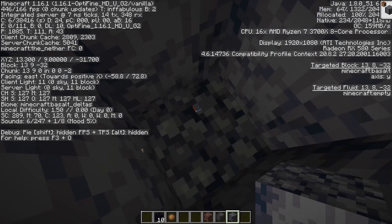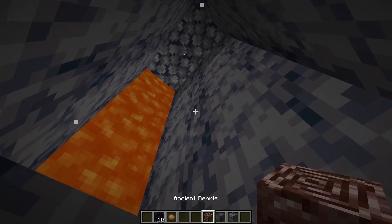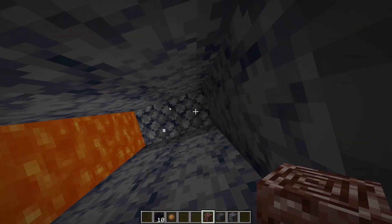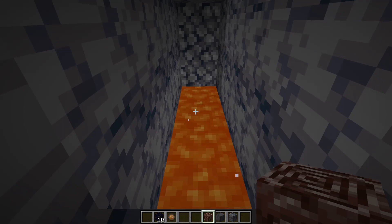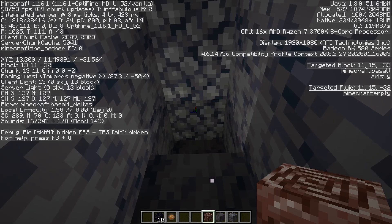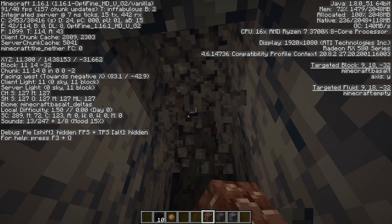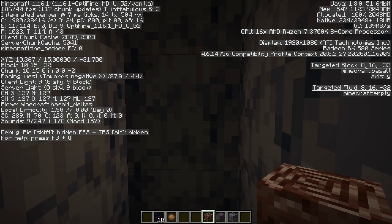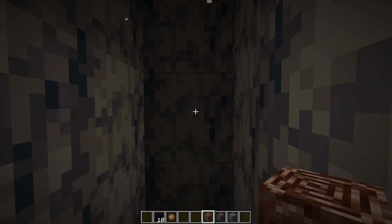Y level 9 is the lowest where ancient debris can actually spawn, and y level 119 is the highest. However, the most common place to find ancient debris is y level 15. Let's build ourselves a little staircase — here we are, y level 15. This is the most common level where you would actually find ancient debris, trust me, I've done this quite a few times.